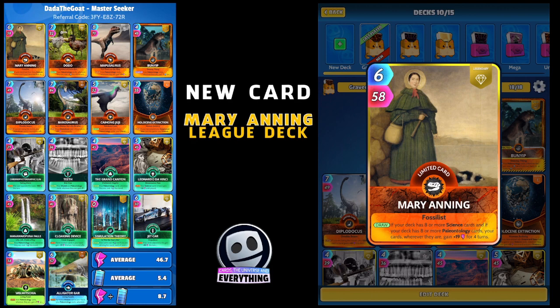Absolutely awesome. I've gone with eight science, eight paleontology, and a couple of random cards to try and buff them up. Anyhow let's have a look at the deck. Mary is the first card and let's have a look at those eight paleontology cards.